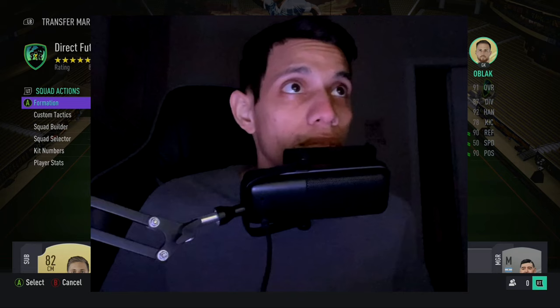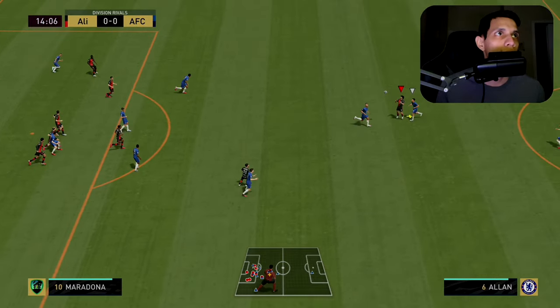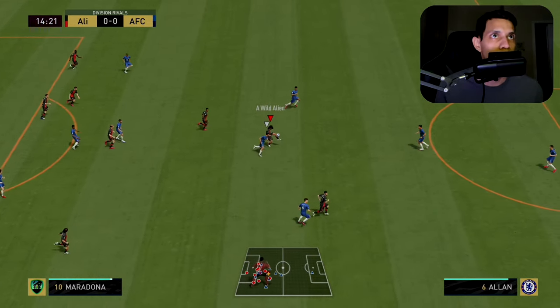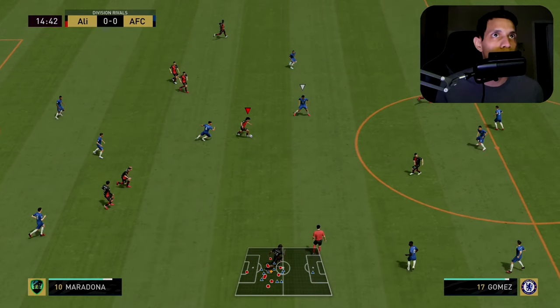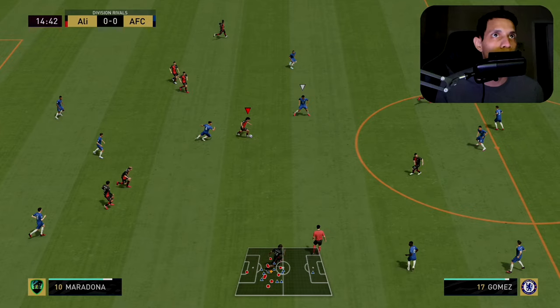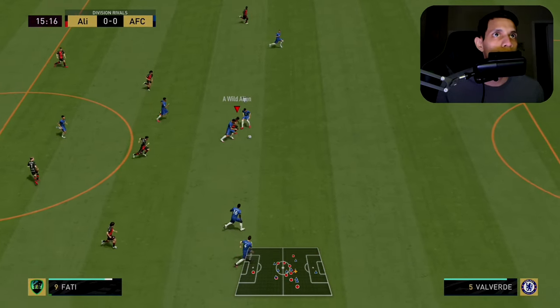First I'll show you some scenarios. Let's talk about this clip — this is one way to combine left stick and skill moves. Here I'm controlling the ball with Maradona, and right here — boom — that fake was all left stick. I faked him, saw him coming in, and instead of going right then left with the left stick like usual, I used a skill move that fakes the way you're going to go anyway. Boom, got away with it.